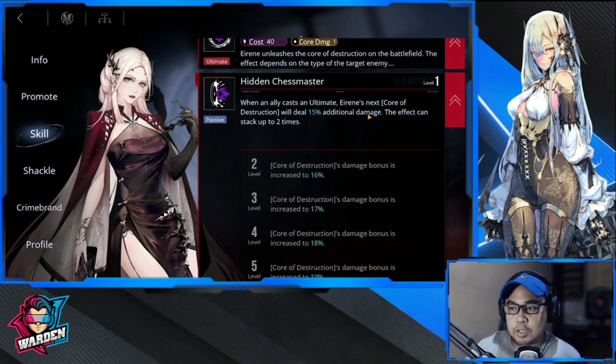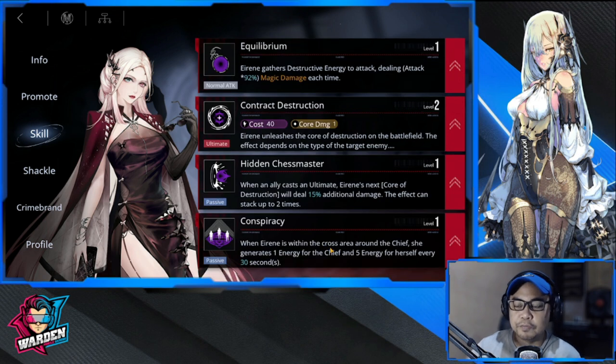That's how big the damage is. Hidden Chess Master comes after you've increased her energy production, and she needs to be near the chief. Last priority is Equilibrium, her basic attack — you're not getting her for that. So the sequence is: Contract Destruction, Conspiracy, Hidden Chess Master, and Equilibrium.